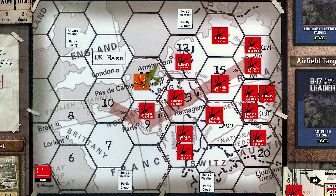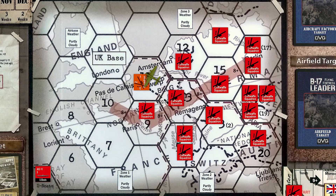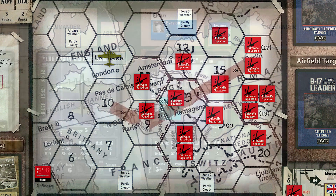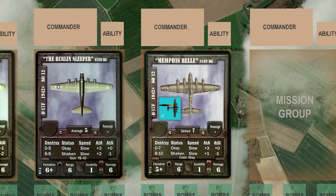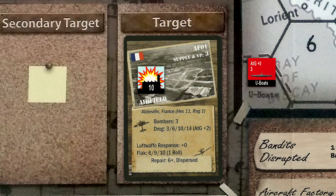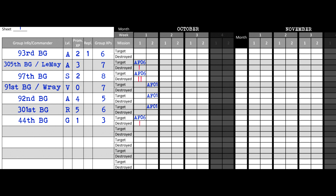Our bomber fleet turns for home, and we draw an event card — it's a commander killed check. Since the 91st group took damage, we'll have to roll for Ray's survival at the end of the mission. Our groups make it home, and we roll for the commander kill check. The roll is a 10 — Commander Ray has been killed, and we remove him from the game. Airfield 1 has 10 damage points, which places it in the heavy damage range. We replace the numbered damage marker with a heavy damage marker and place the card back in the target area. It was another poor mission — all three groups receive one experience point, we fail to destroy the target, and the 91st loses Commander Ray.